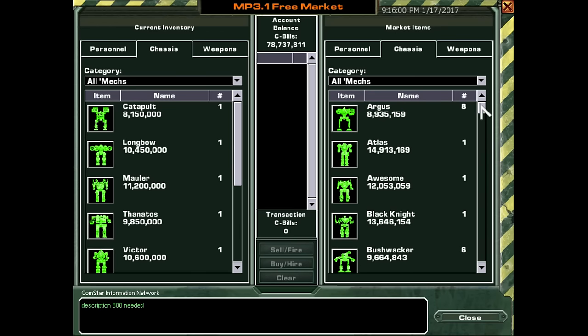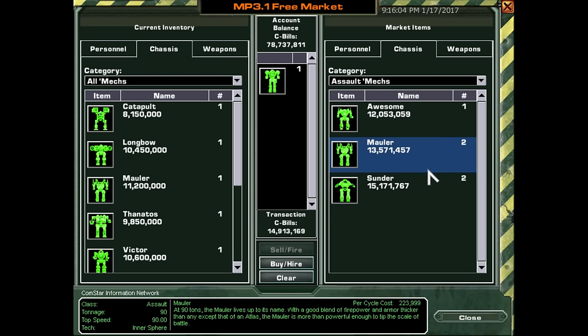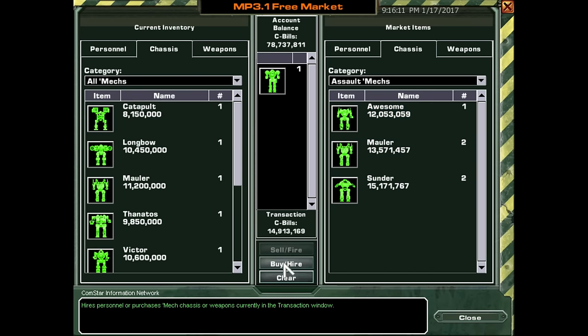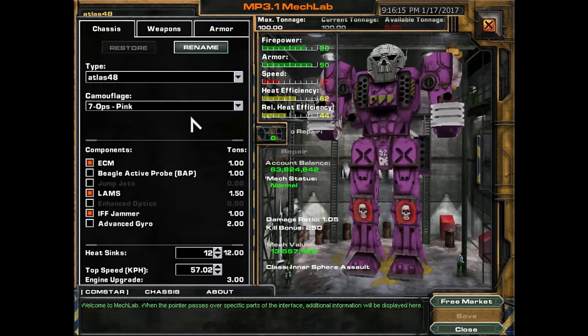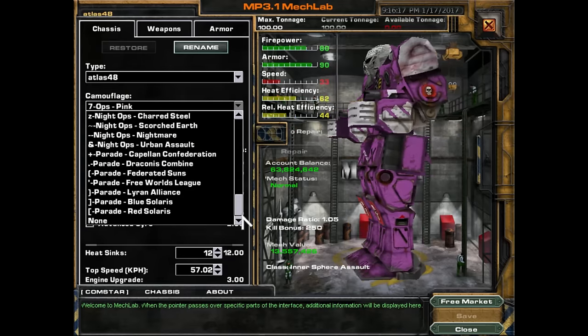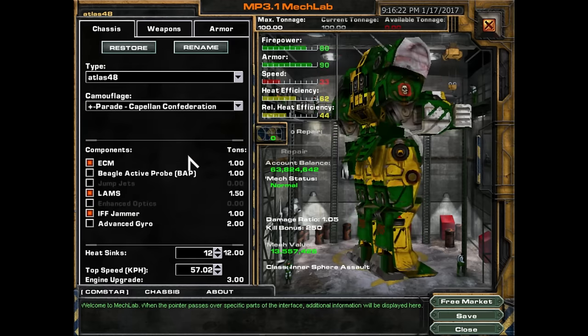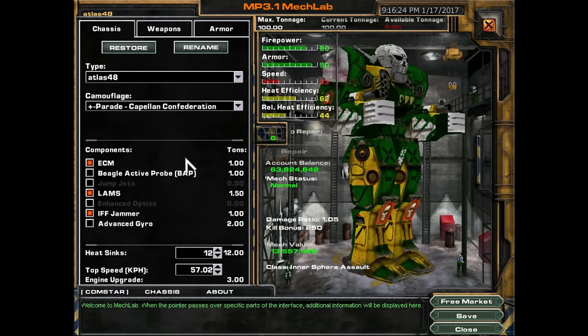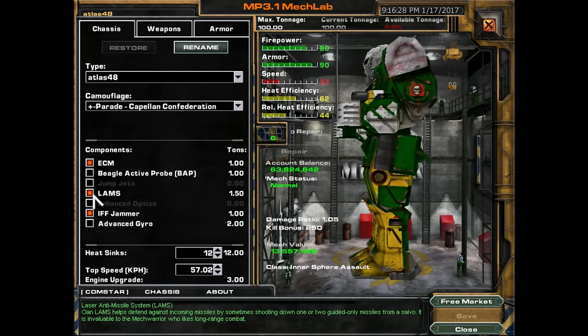Going assassination — the Capellans are paying us five million C-bills. That is ridiculous. We're definitely going to need an assault mech. Selling off the Arguses, getting ourselves an Atlas. Let's buy it and equip it. Atlas 48. Since the Capellans are paying us for this mission, let's put on Capellan camo just because we can.